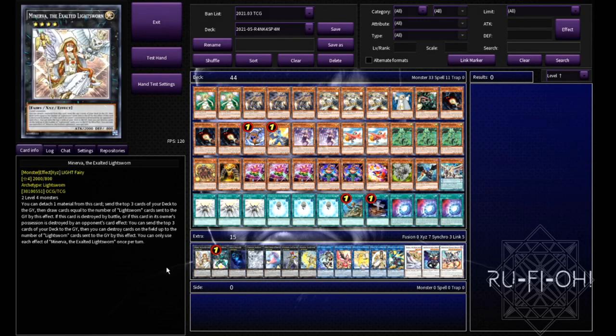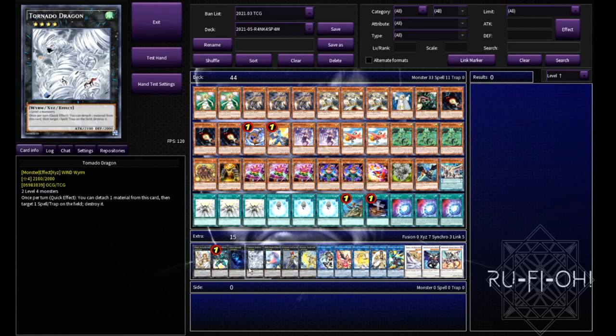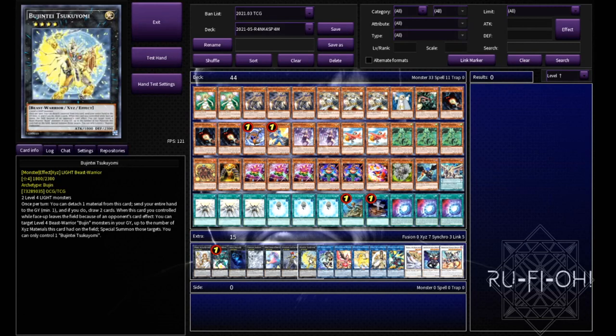Now onto the extra deck. We've got a single copy of Minerva — just one is fine, you could run a second if you want to. The rank 4 toolbox is entirely up to yourself — for the most part I've just gone with the ones I think are most useful. We've got a single copy of Degusto Emerald, just for recycling and replenishing resources. A single copy of Abyss Dweller — arguably the strongest rank 4 in the game that's legal, so you need to run it. A single copy of Tornado Dragon for dealing with pesky back row. But Gooska — if you don't see anything else and you can only make one rank 4, this can buy you a couple of turns to go through your plays. Exit on Night — board wipes are fucking broken, this card's really strong. And Reginti Tsukuyomi, which can help unbrick your hand and draw you a little bit deeper.